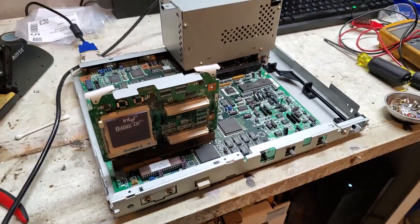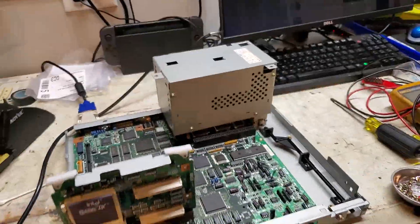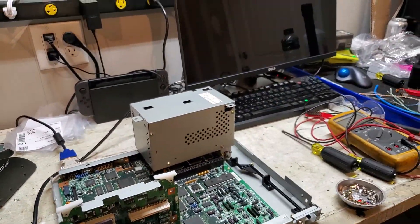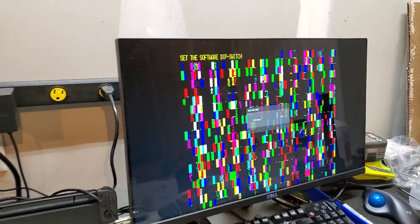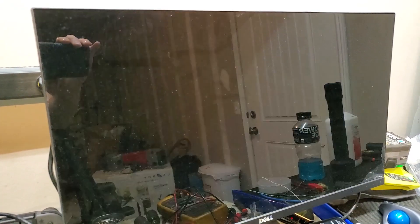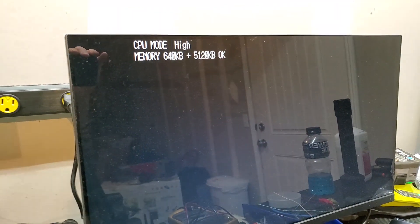Here we go — most minimal configuration, powering it on to see if it blows up. That's a pretty good sign. I do have the battery out. Let's see what RAM counts — I got my full five megs!